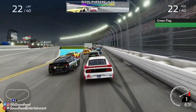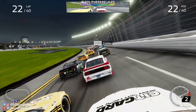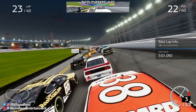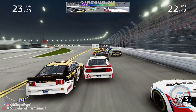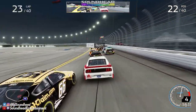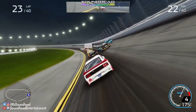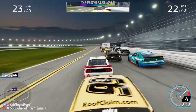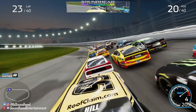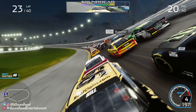Absolute scenes here at Daytona International Speedway as we head back to green. Hard to blame Joey Gase for that last incident because I did hit the apron and launched us out of the bottom groove when all he was doing was trying to push — though he did pull up on Brad Keselowski and decide not to lift. We're barely clear of Timmy Hill and in the suck. Timmy Hill gives a God-tier push, and then I put it on the apron and completely negate all of it like a true bum.